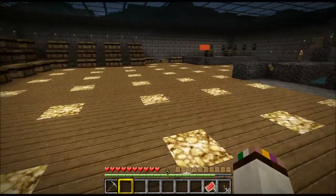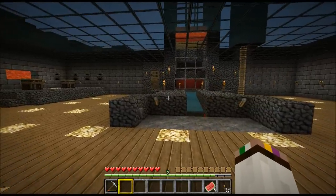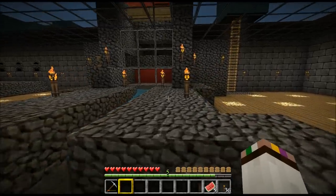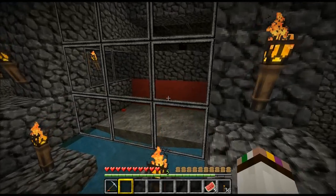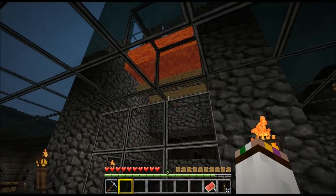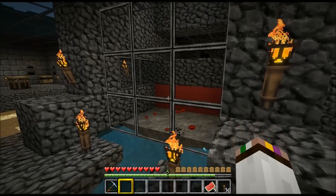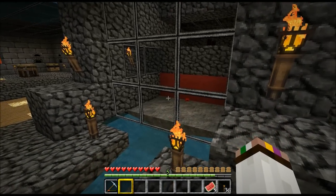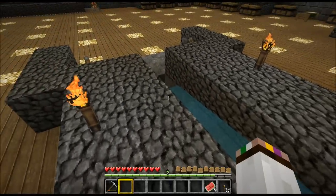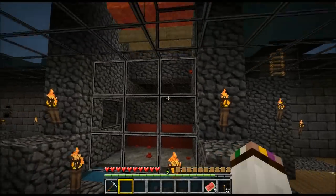I just decided to use glowstone on the floor. I know it doesn't look that nice, but it does the job fantastically. This is the part where they die. We have a double piston extender where the red blocks are and they fall to their death here. The loot goes in, then the double piston extender extends twice and pushes the loot into the canal system so you can collect it.